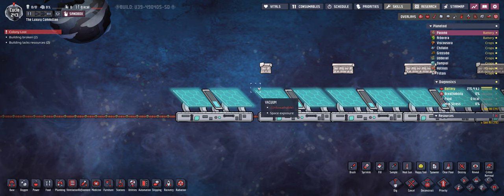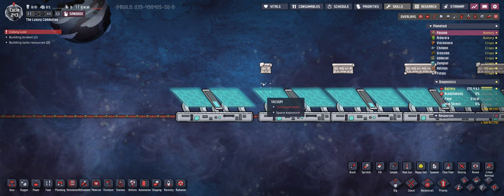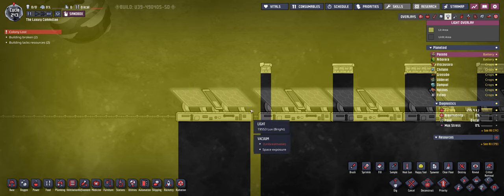Let's explain what I set up here. The first solar panel is completely exposed to light as you can see in the light overlay. So seven tiles are basically shining onto this solar panel at maximum lux.